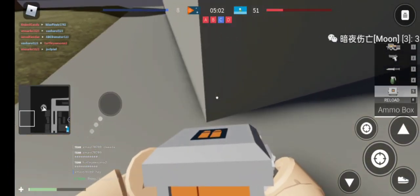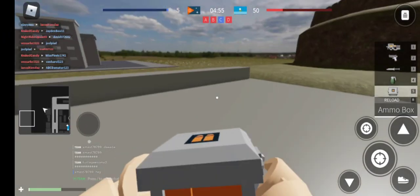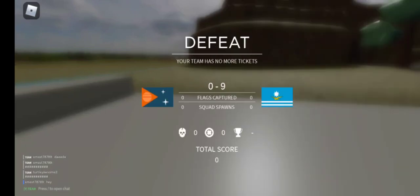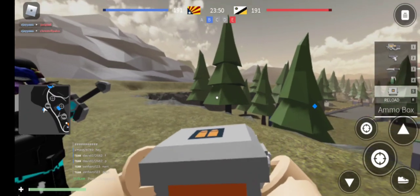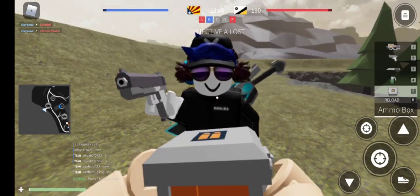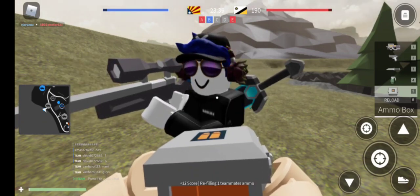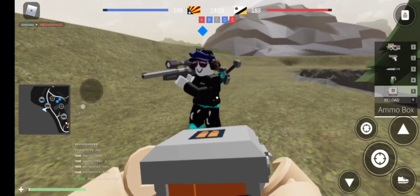The ammo box is a bit special. This ammo box gives infinite bullets to your teammates, but you cannot get your own ammo back from it. You can only give ammo to others — you cannot use it by yourself.